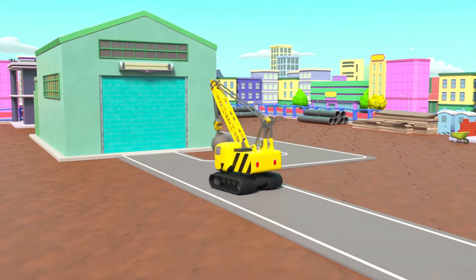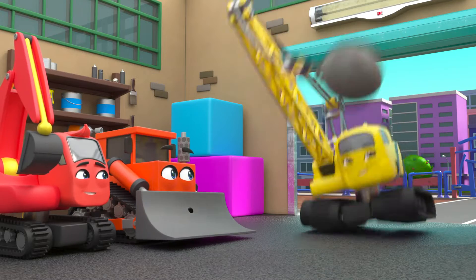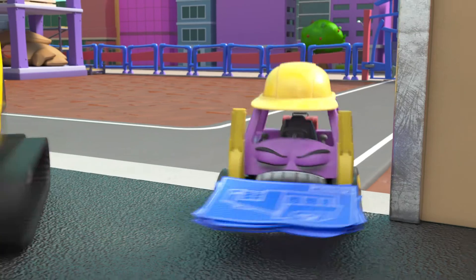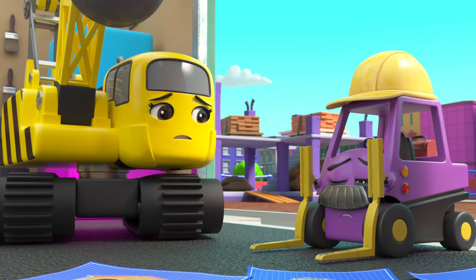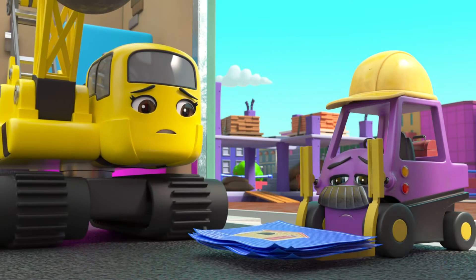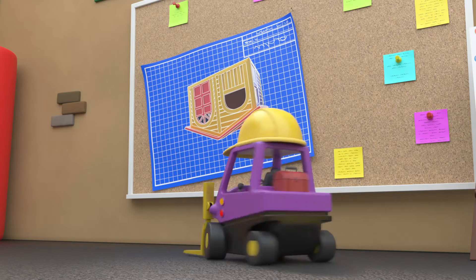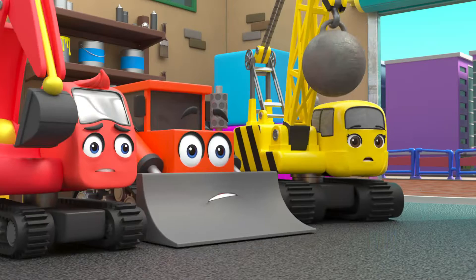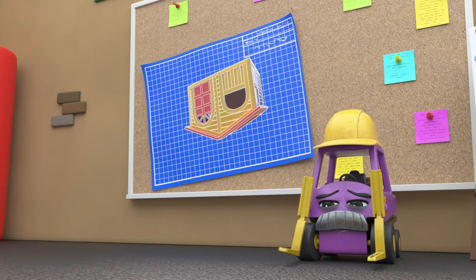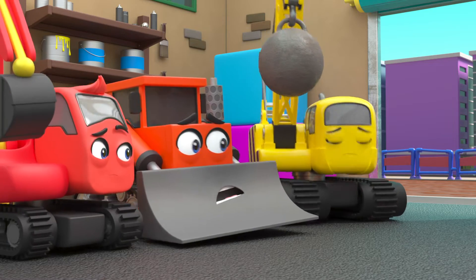It's a brand new day at Construction HQ and everyone's excited to start work. But Mr Rubble looks so tired. Daisy didn't mean to knock over all the plans. Today's plans are out, but something's wrong — that playhouse doesn't look right. Oh well, if that's what the plans say, that's what they'll build.